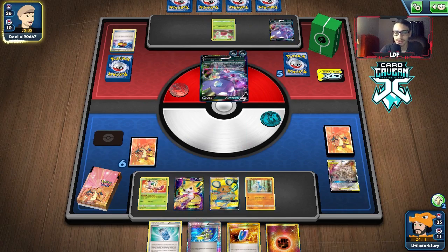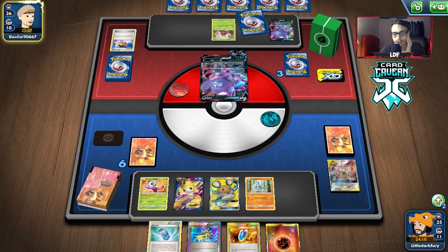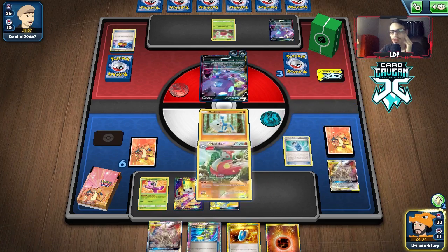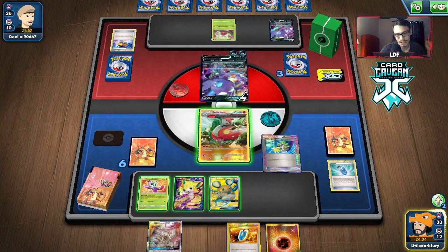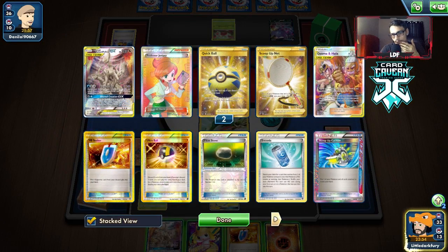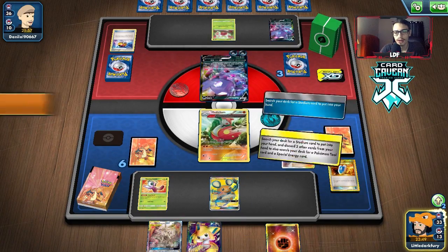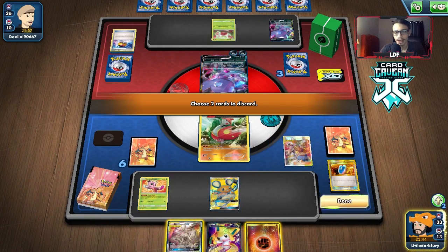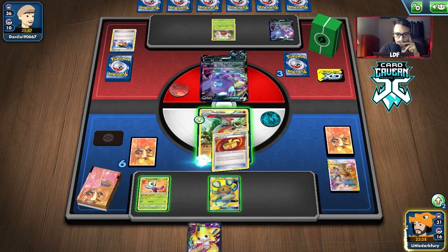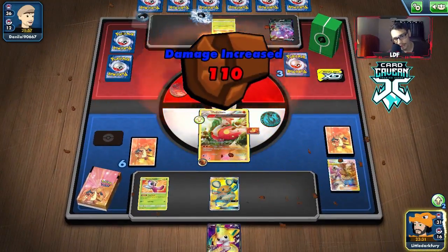We take Jirachi back with Scoop Up Net. I should have just gone Dedenne change to get Dedenne back rather than doing Guzma-Hala — that was a misplay. If my opponent plays Dark Patch and knocks me out, we're probably in trouble since there's no backup attacker. But if they don't have Dark Patch we should be fine; we just need one more Medicham in play.